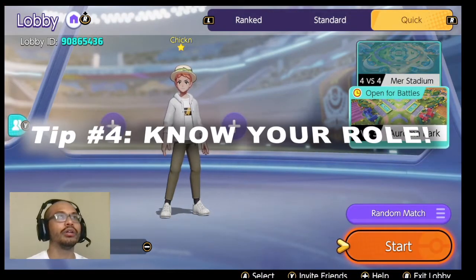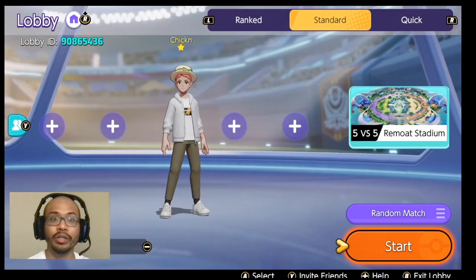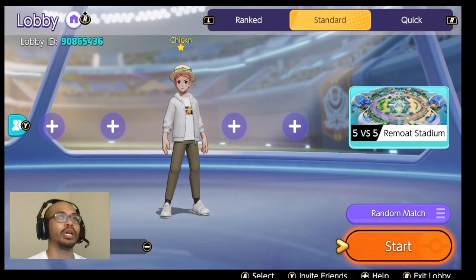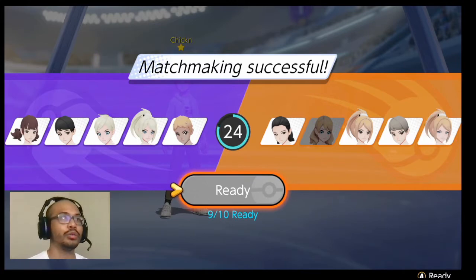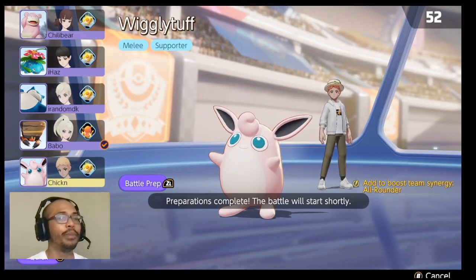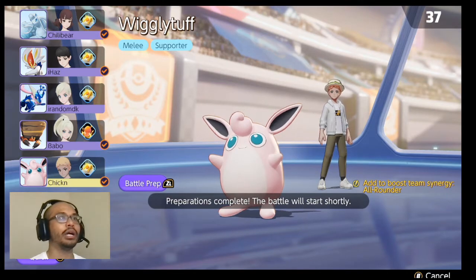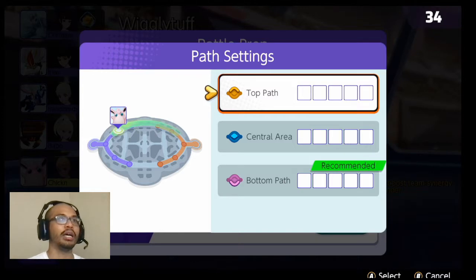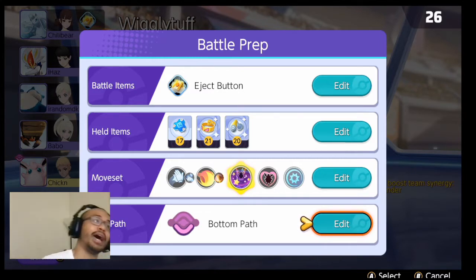Tip number four: know your role. That comes with experience, but sometimes it's necessary to adjust to other people's roles when starting in a standard or ranked match. I'm going to ready up and solo queue into a match with Wigglytuff. Looking at the players here, they've adjusted well enough. We are missing an all-around for team synergy. I'm going to recommend going bottom lane, but that can vary.